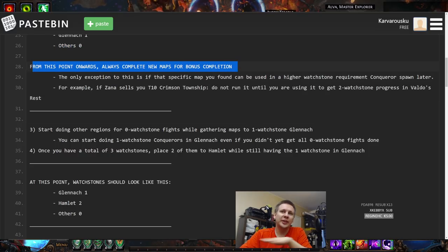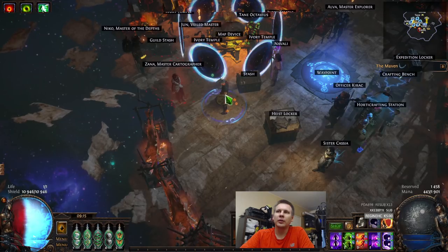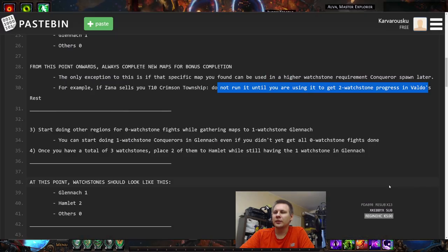From this point onwards, whenever you get new maps I would just recommend completing the map for the bonus — with the exception that if you somehow get a very high-tier map from Zana's shop, like a T10 Crimson Township while you're still running T5 and T6 maps, wait with it until you can use that T10 Crimson Township in one of the higher watchstone count regions. Crimson Township is a T10 map at its lowest, which means you can use it as a two-watchstone map to progress influence in Valdo's Rest. Don't run super high-tier maps just for the bonus.